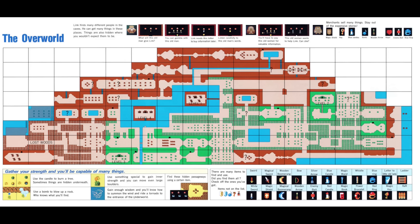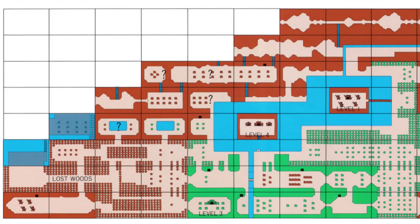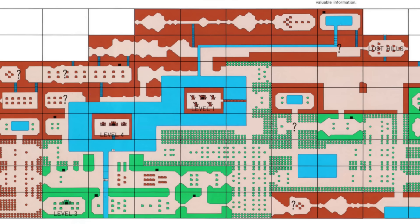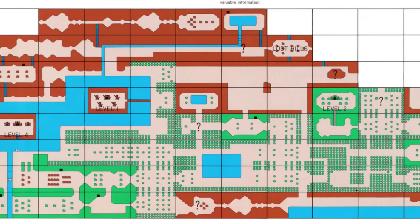The map in the instruction manual provides a lot of useful information, such as the exact locations of levels 1 through 4, along with question marks where secrets are hidden, such as the location of the power bracelet. People often quote Zelda 1 as the game that drops you at the beginning with no explanation, but this manual really gives a solid description of what you're supposed to be doing. I recommend anyone playing this game for the first time to reference this manual, because it tells you enough information to make progress while using your brain without straight up telling you exactly where to go.